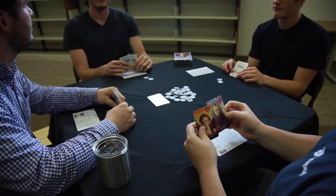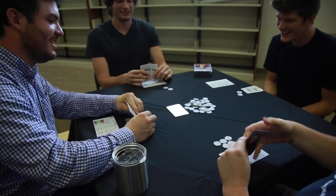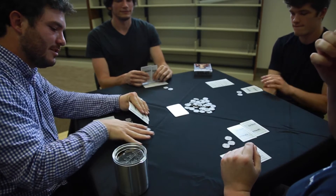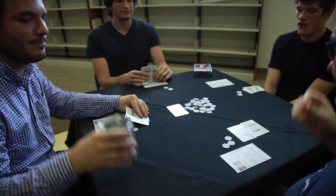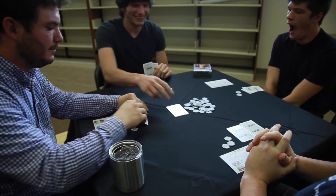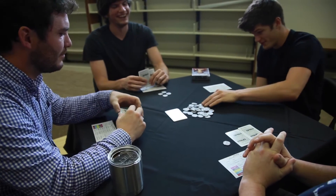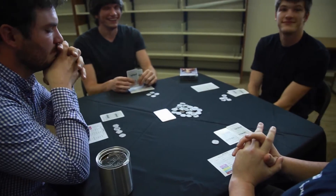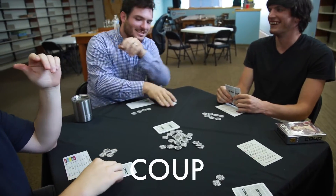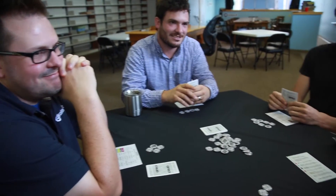Each player has a choice of 4 different actions on their turn. They can either use a character ability, which we'll get to in a bit, or they can draw 1 coin from the pot, 2 coins if they elect to use foreign aid, or they can Coup someone if they have 7 or more coins. It should be noted also that if you have 10 or more coins, you must Coup somebody. A Coup is when a player chooses to spend 7 coins in order to make another player of their choice lose one of their life cards.